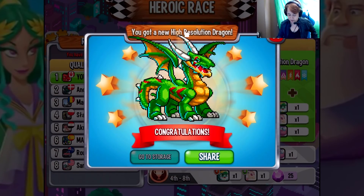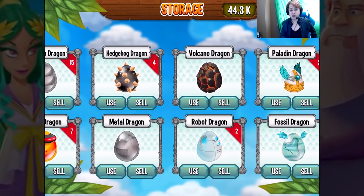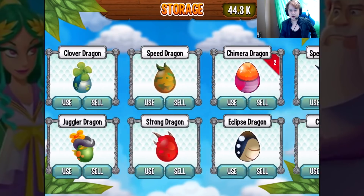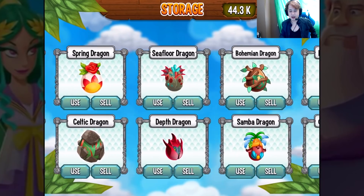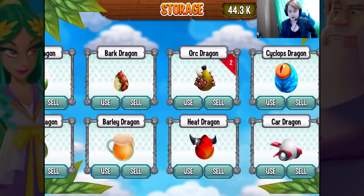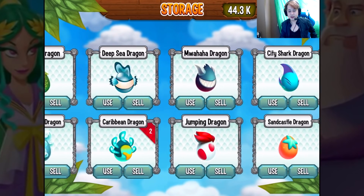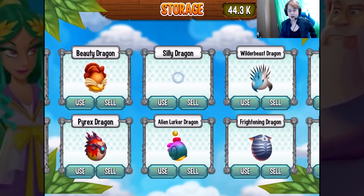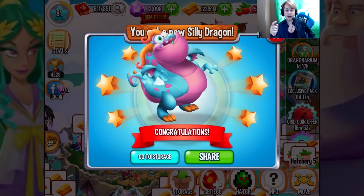We got it, and this is the high-resolution dragon. I really like the high-resolution dragon because it reminds me of the old design in video games, right, where it's all pixelated and stuff like that. It's kind of like Minecraft a bit — the Minecraft of the 1990s. Let's go over here — there's the high-resolution dragon, and we're gonna take a look at this dragon together.